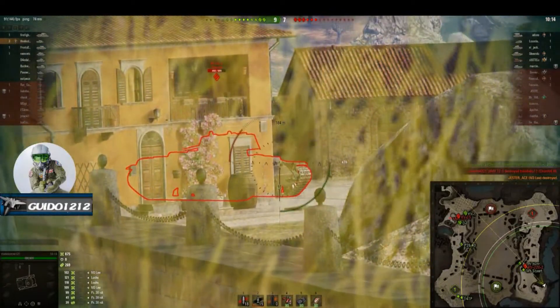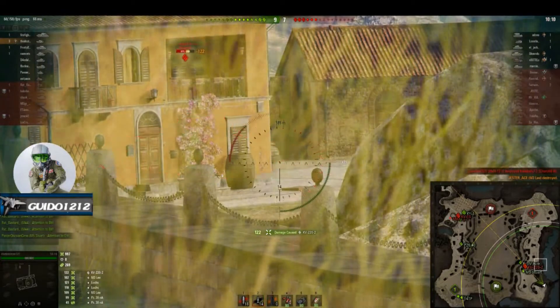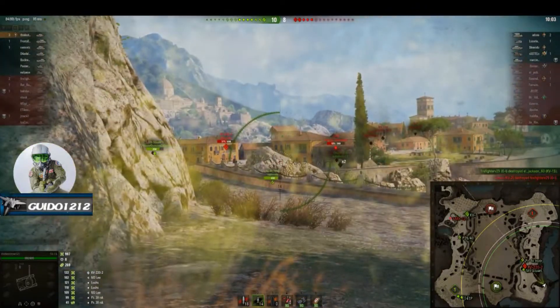Watch this — shifts to gold while the 220 is angled; he's got a better chance. And that convinces the 220-2 to move back a bit. Doing pretty good. It's fairly even — 10 to 8.